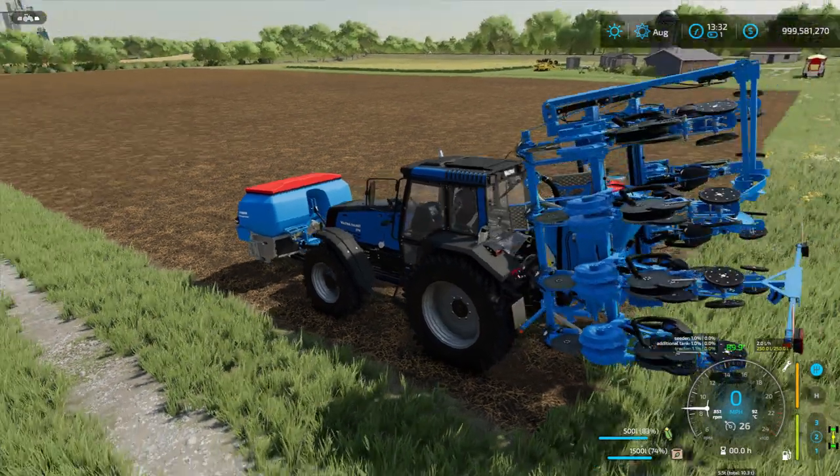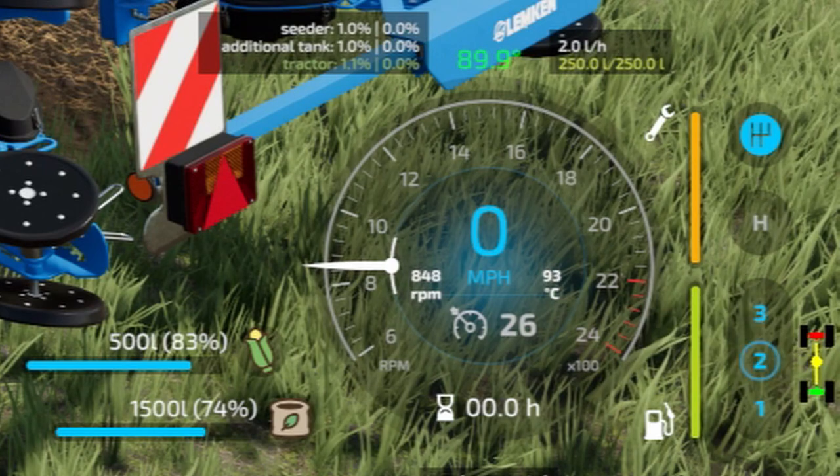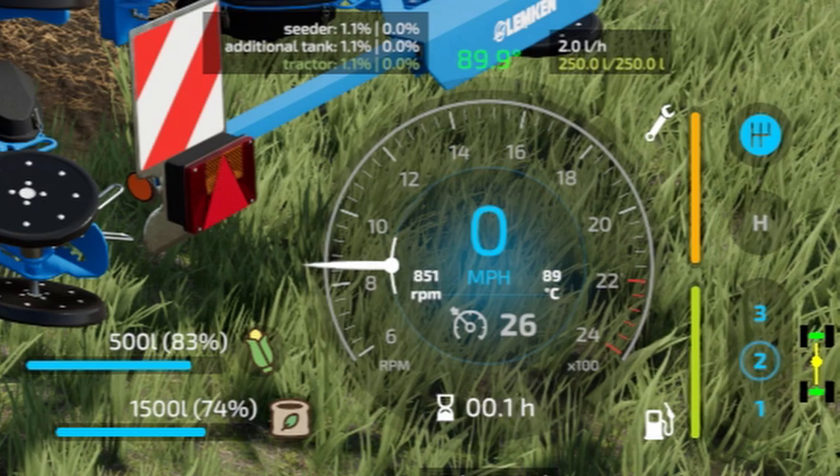If you hit Control+7 or 8 you're going to hear a clicking sound, and that is enabling or disabling your differential lock. Now it's a little confusing — green means your differential lock is off, and when it turns red it means your differential lock is on.